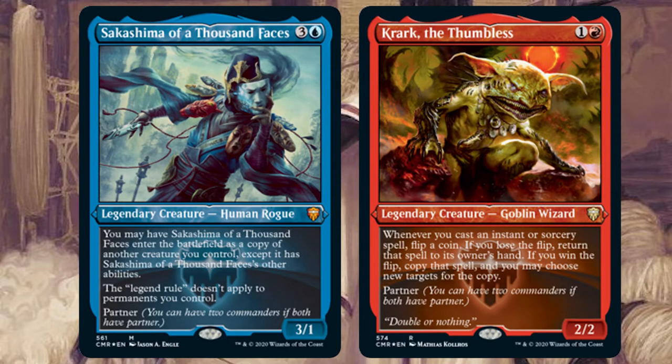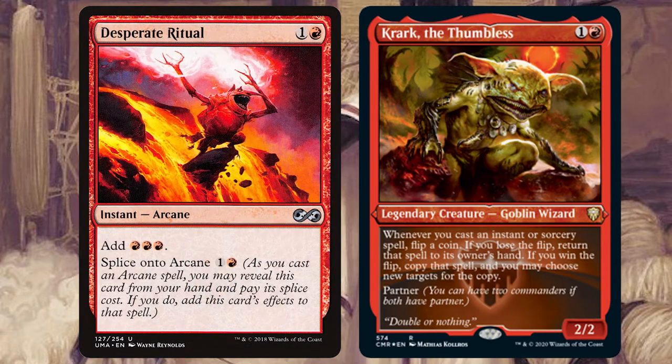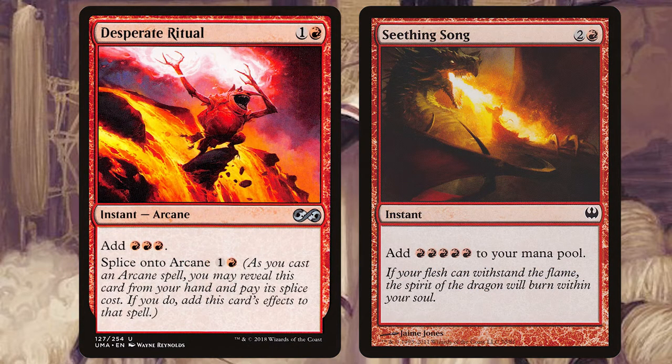You want to get out as many Krarks as possible so that when you play those instants and sorceries you have even more Krark triggers, and with all those extra coin flips there's even more chance of copying those instants or sorceries and dealing more damage to your opponents. Play those mana-increasing cards like Desperate Ritual and Seething Song. Have a few successful Krark coin flips and you're sitting on so much extra mana to use.